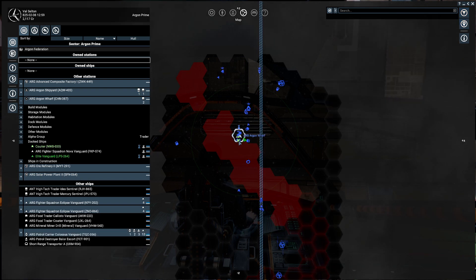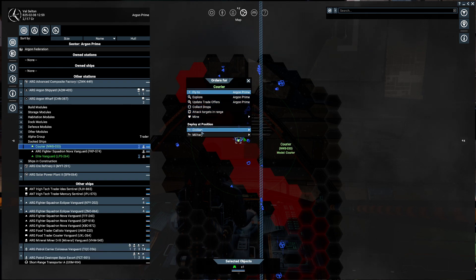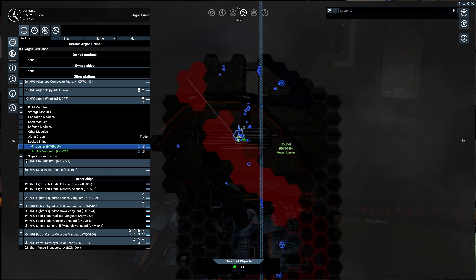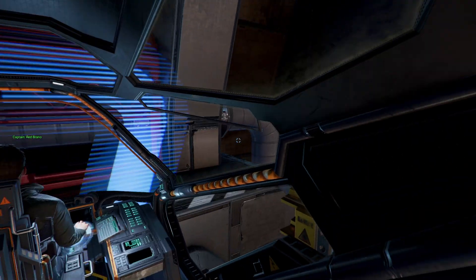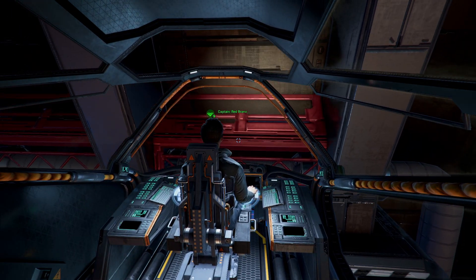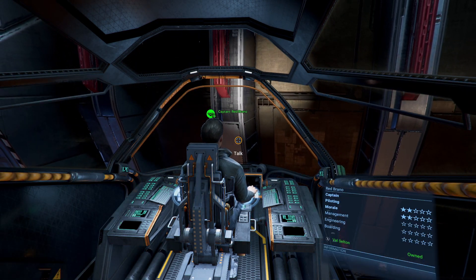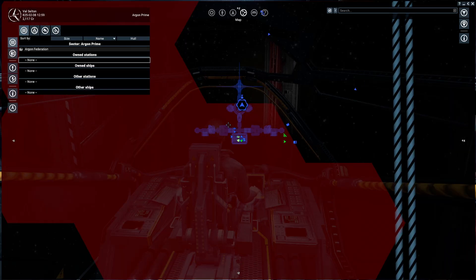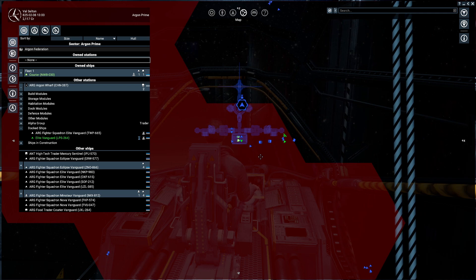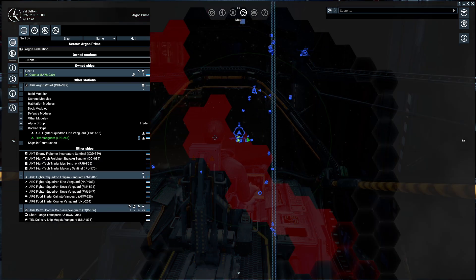We're going to select our courier, right-click, and deploy a civilian resource probe. As you can see in the background, he's taking off and doing his job. Now if you issue the command to dock whilst you're on board the ship, the likelihood is they would sit there and you'd have to ask them to do the command. We'll see more of that later on.